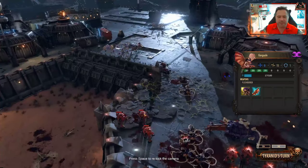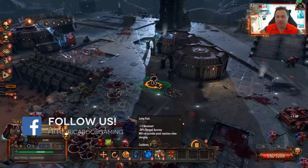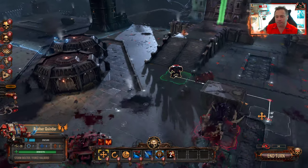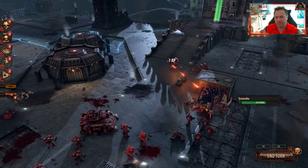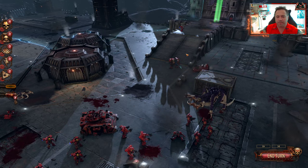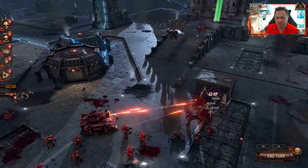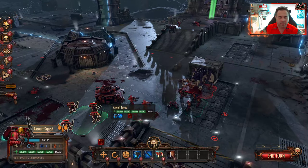These gargoyles have special abilities and as we're going through the game they're getting more and more abilities to use against us. We've got the ability to use our jetpack to get right up there, which wouldn't be a bad thing. Can we shoot at that? No — not really, we need plasma weapons.